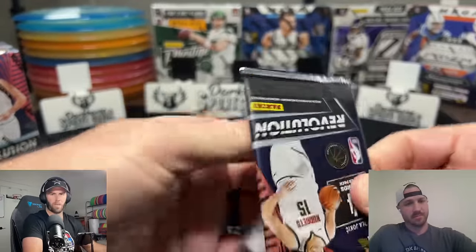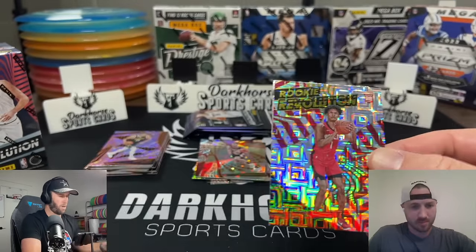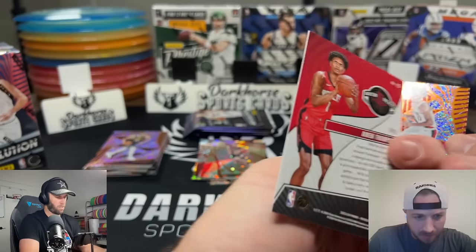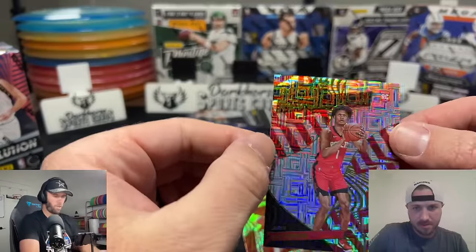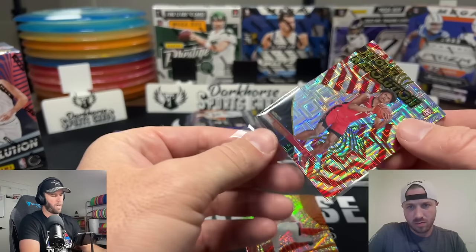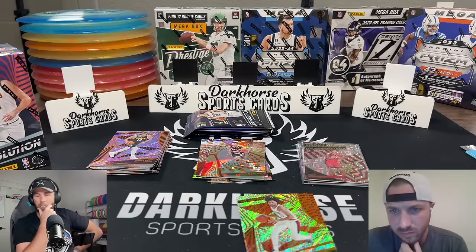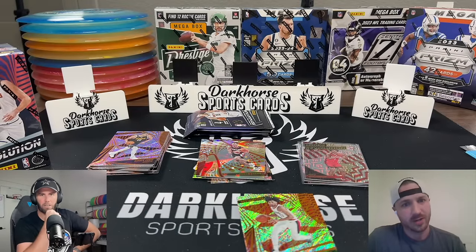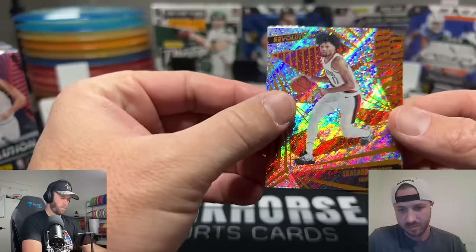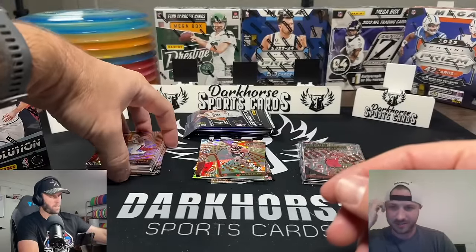Oh, there's a nice rookie — Amen Thompson on levels! This might be a good card — rookie revolution on levels, Amen Thompson. Me and Kelsey just opened up some new product too. What's his name — Chase Claypool — I believe he's on the Dolphins now. He was on the Bears before. They already have the updated jersey on the card. That looks like a 15 to 20 dollar card for the rookie revolution — that's nice!